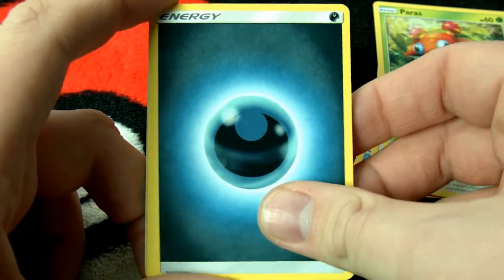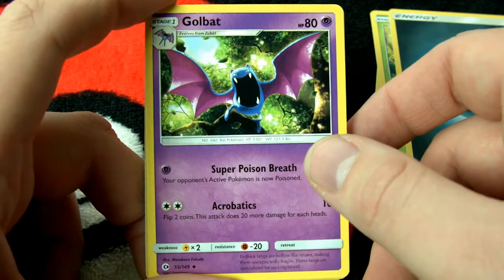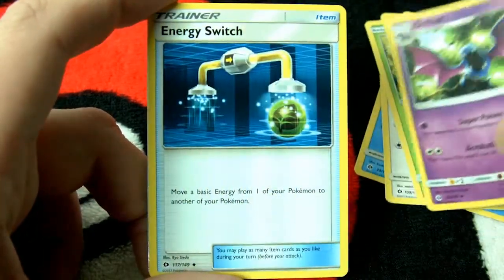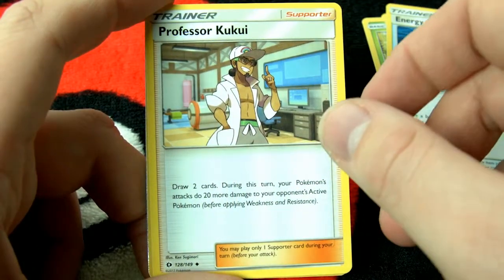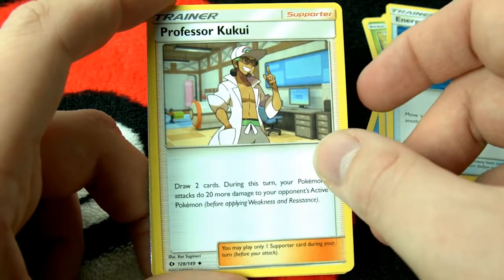Darkness energy. Golbat — that's the sound it makes. Here's Energy Switch. Professor Kukui is the trainer.